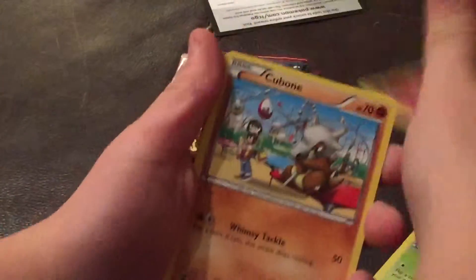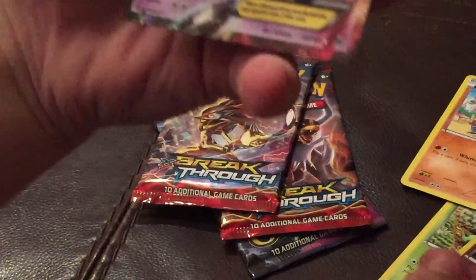Rufflet, Scatterbug, Catney, Snubbull, Cubone, Seel, Ursaring, Stunfisk, Routes, and Mewtwo EX! Oh my gosh, your first Ultra Rare.